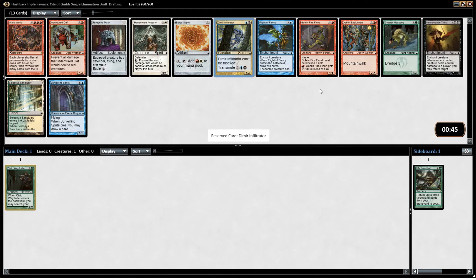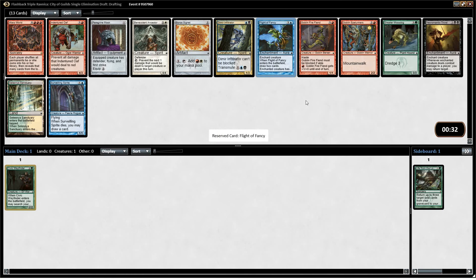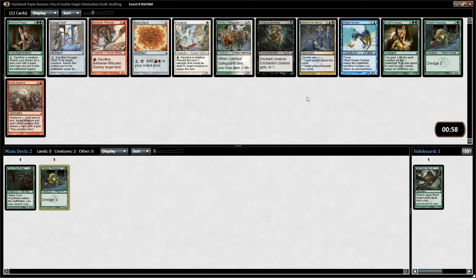Dimir Infiltrator is okay. Don't really want to commit to two colors. I like Flight of Fancy — this is one of the few sets where I actually find the auras to be pretty good because they all have effects that come along with them; some are even removal spells. Goblin Firefiend — not really feeling it. Could just take Raider Moss Dog. It's nothing exciting, but it's a guy. He has Dredge too, so it works well with Life from the Loam. This pack, not really seeing much. I think I just go with the Moss Dog.